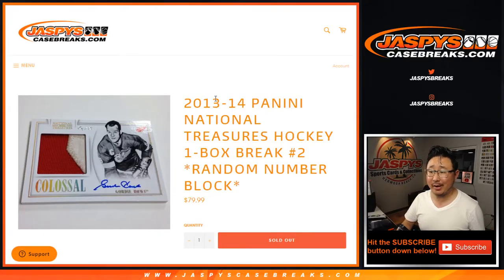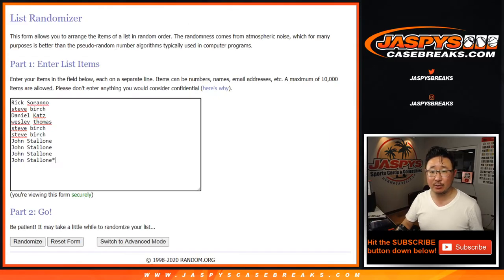Hi everyone, Joe for JaspysCaseBreaks.com with a blast from the past — 2013-14 Panini National Treasures Hockey. One box, random number block break number two from JaspysCaseBreaks.com.